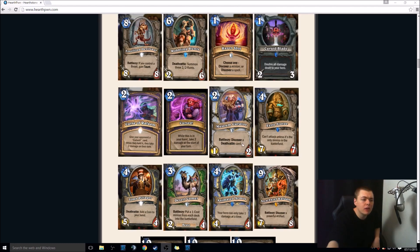2-mana 1-2 Priest card, Battlecry: discover a Deathrattle card — so a choice of three. Priests have very strong Deathrattles, but there are also a lot of neutral Deathrattle cards, so it may not always be worth it. If it was a 2-mana 2-2 I'd say this is amazing, but that would probably be overpowered. I don't know — maybe, maybe not. You'd have to do the numbers on it.